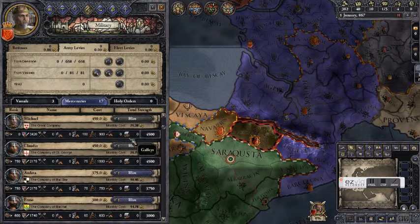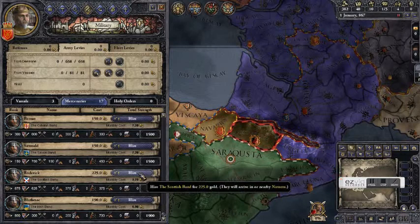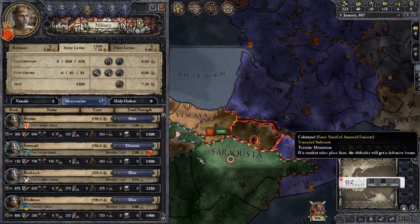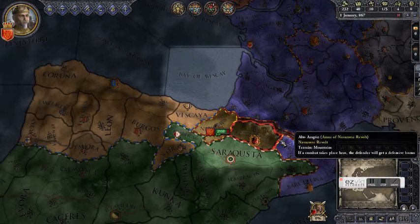I don't want to hire one of the more expensive mercenaries because I still have to pay the per month rate, so I want to hire a cheap band. I'm going to go with the Saxon band because they have a good mix of light and heavy infantry — generally heavy infantry is better. After hiring them I can also raise my personal levies, and now we should have more than enough troops to beat the Duke of Aragon.